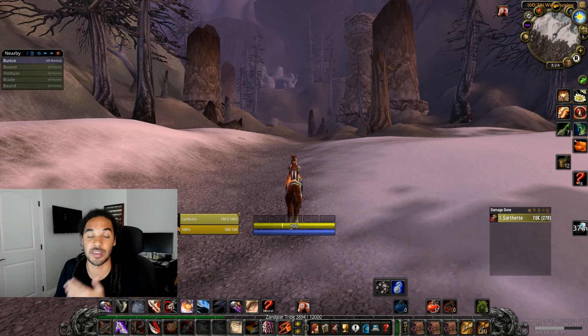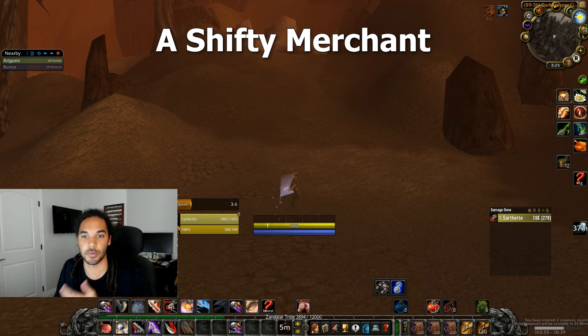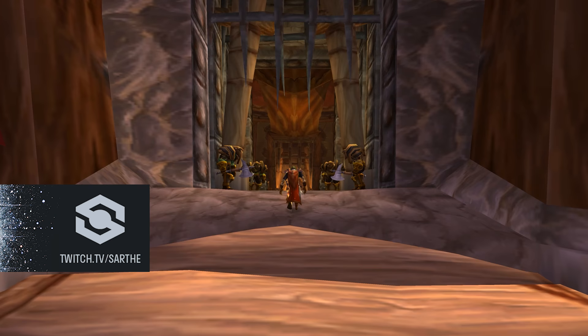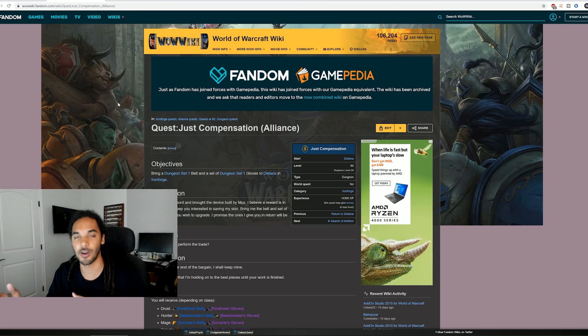Following that is 'A Shifty Merchant,' where you find an imp within the Dark Whisper Gorge in Winterspring and purchase a Fel Elemental Rod, then head back to Gadgetzan. After that, you return to the original quest giver — Deliana or Mokvar in Thrall's Room or the Ironforge Throne Room. That finishes the second quest line, turned in with a final quest called 'Just Compensation,' where you get your belt and your gloves — so have those Shadowcraft pieces on you as you turn them in for the upgrades.